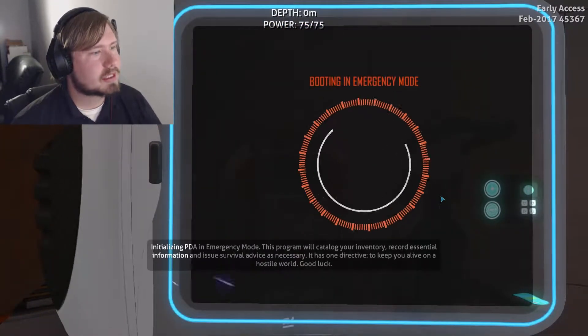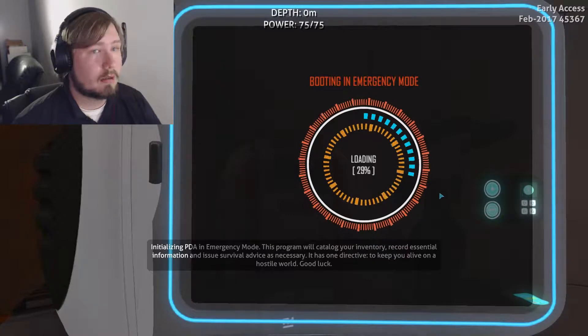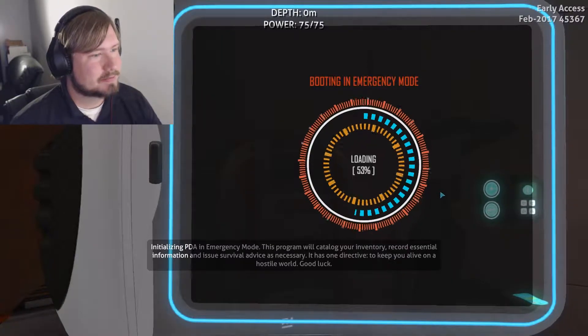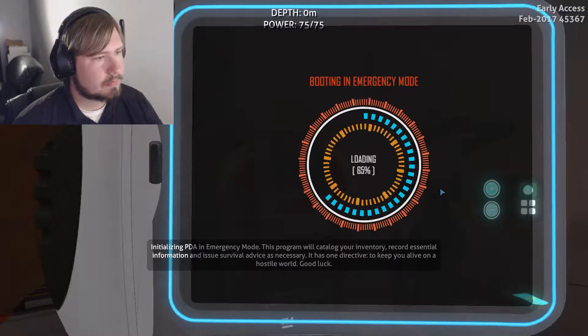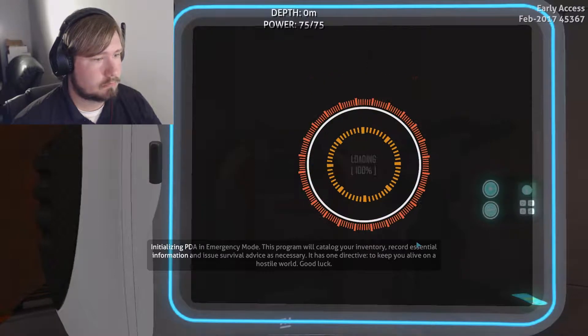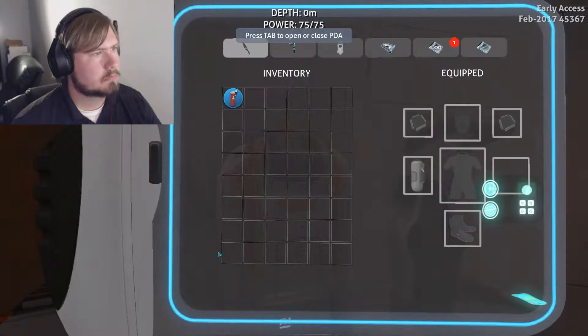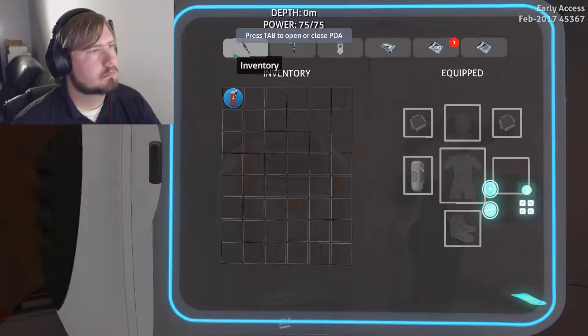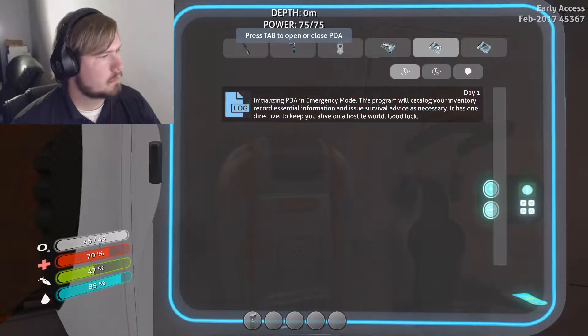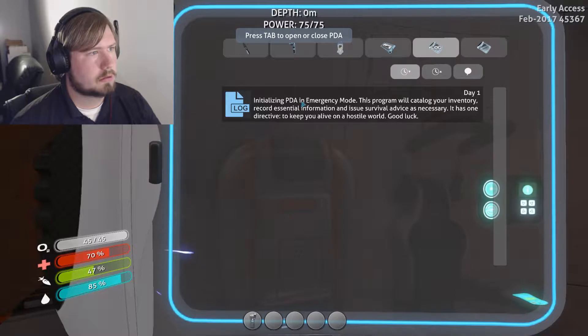Booting up in emergency mode. Quick, survivor — great job not dying. To assist you in further survival in emergency situations, you have been issued this personal data assistant. The interface visible now will organize your inventory, display currently available construction blueprints, and holds other valuable information. Please take a moment to familiarize yourself with it.